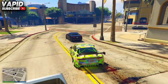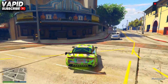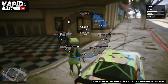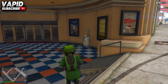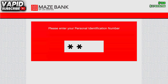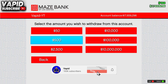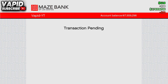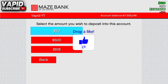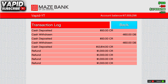To start off this glitch, you want to be in an online session and come over to this location at the movie theater. Hop out of your car and come over to the ATM on the right-hand side. Go up to the ATM and press right on the D-pad. Once you're in the ATM, go to withdraw and withdraw 50 dollars, then click yes.